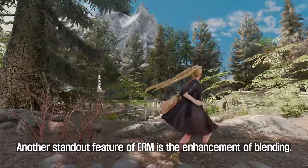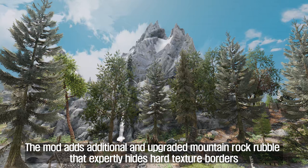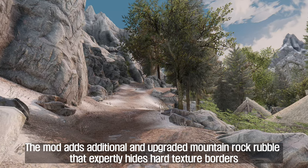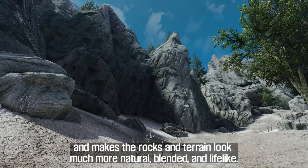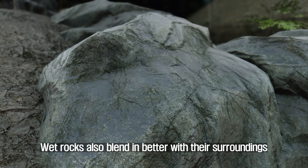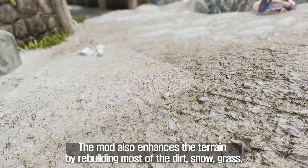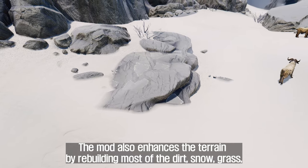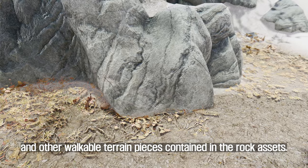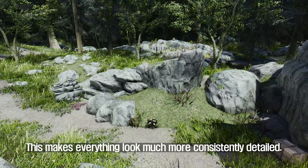Another standout feature of URM is the enhancement of blending. The mod adds additional and upgraded mountain rock rubble that expertly hides hard texture borders, making the rocks and terrain look much more natural, blended, and lifelike. Wet rocks also blend in better with their surroundings and have been carefully lightened to avoid looking too overly dark compared to their drier counterparts. The mod also enhances the terrain by rebuilding most of the dirt, snow, grass, and other walkable terrain pieces contained in the rock assets, making everything look much more consistently detailed.